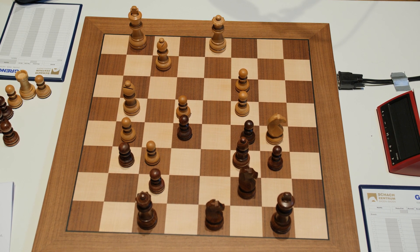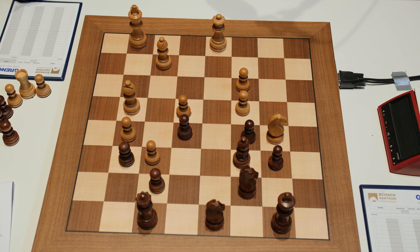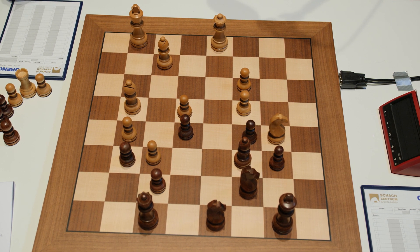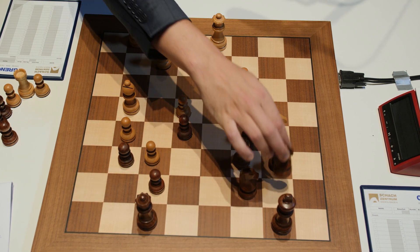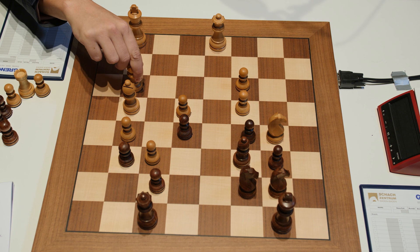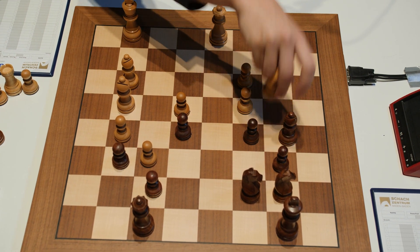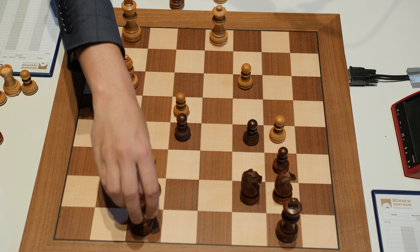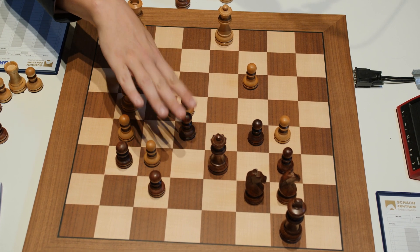So I thought Magnus had finally found a way to wear Vichy down and would bring home the bacon, but there were further adventures. Vichy keeps being tough — he played Knight to b7, Bishop to g3, Bishop takes b5, c takes b5, and Queen to d6, desperately trying to at least defend this pawn for now.